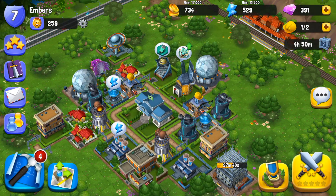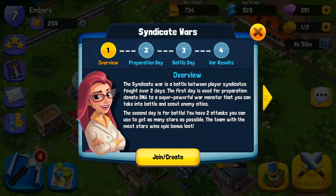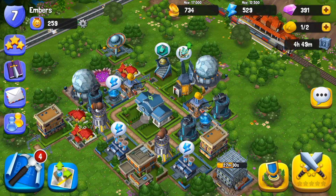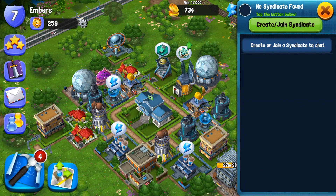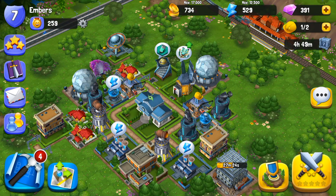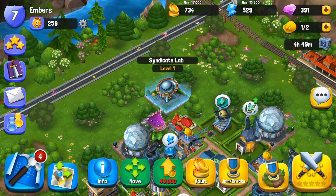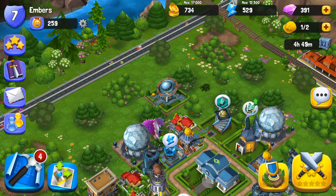It's very, very simple, and you can remove the trees also — I've done that a little bit already. This is the syndicate — I haven't joined one. What sucks is you can't chat at all until you join one. There is no public chat, which could be good. There are some games where I really don't like the public chat because it's not well built or maintained.